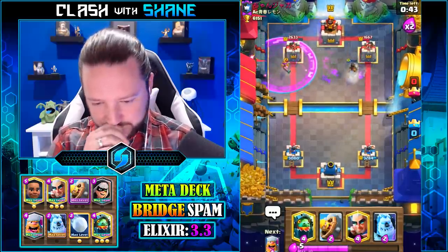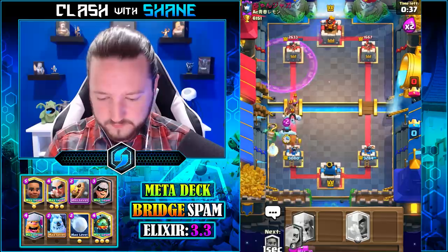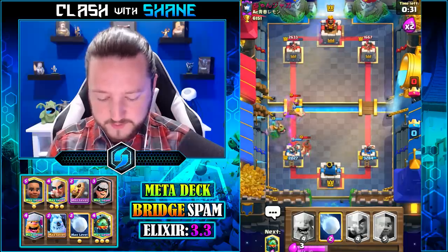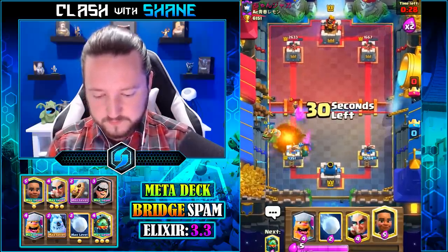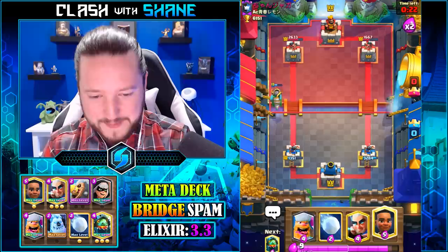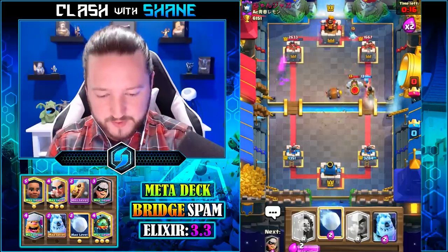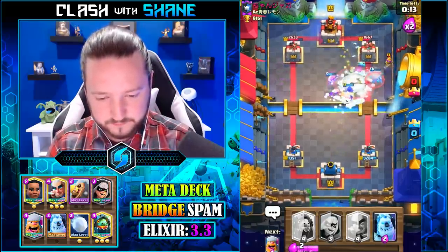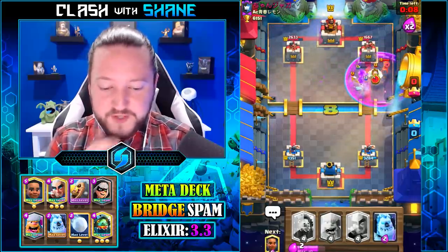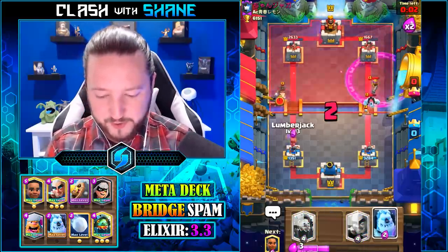Dang, he stopped that — I really didn't think he would but he did, and it was very depressing. All right, we good — actually I'm not good. I'm just looking at Royal API right now, guys, and this deck does have a negative win percentage by far. There's literally nothing you can do — this deck does have a negative 30% win ratio against 2.6 Hog Rider.